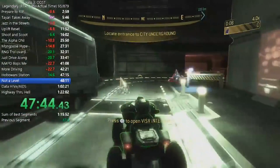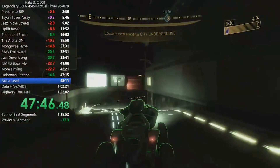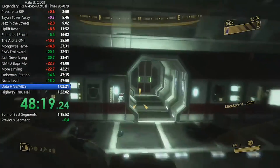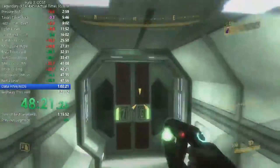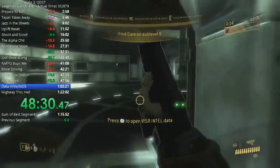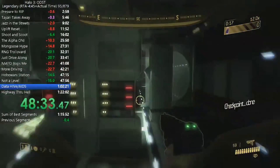For New Mombasa Streets Part 7, it's just a really short drive, basically not even a level. Then we're on Data Hive, one of the longer levels in Halo 3 ODST. This level is kind of split into three sub-levels that you have to go through to complete it.